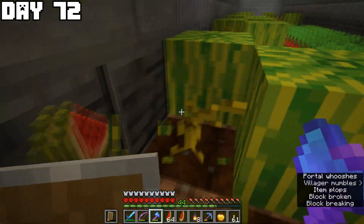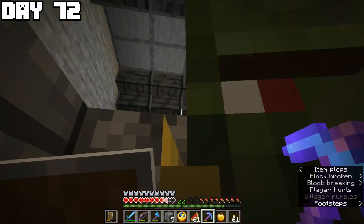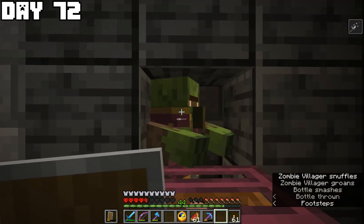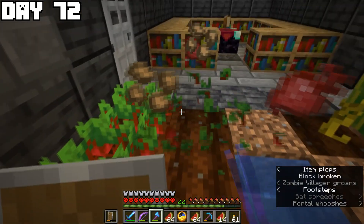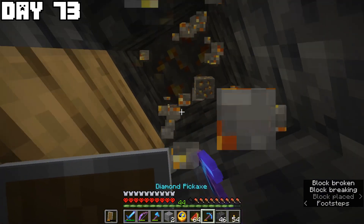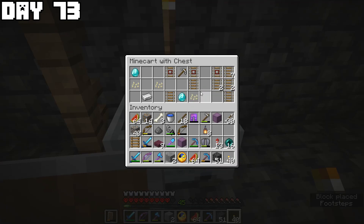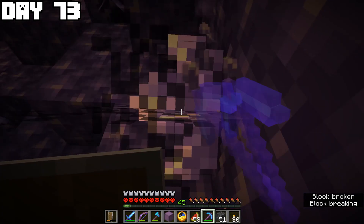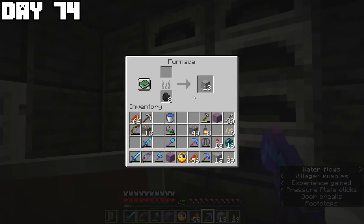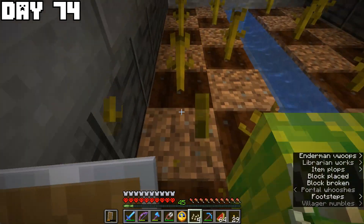The next day I got some food, made and placed down a composter for the farmer villager, found another zombie villager, brought it to a cell, threw the potion and gave it the golden apple to start converting. I did some farming to have items to trade, and once the new farmer was ready I did basic trading and went for another mining session to get more iron. I also found a minecart chest with pumpkin seeds, meaning I could now grow and trade pumpkins with the farmer.